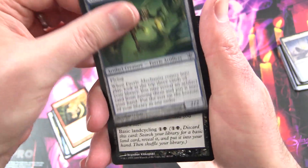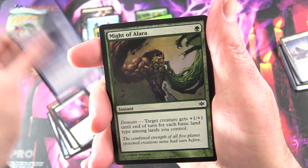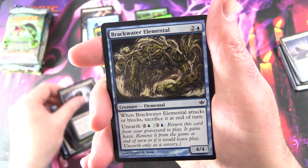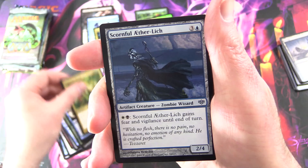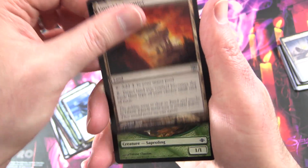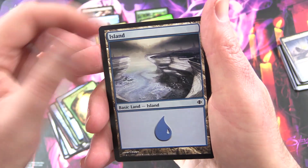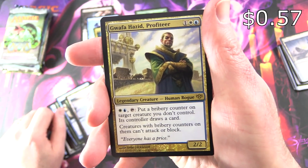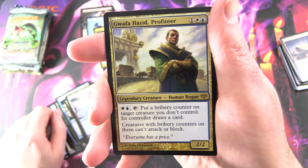Faerie Mechanist, Absorb Vis, Worldly Council, Might of Alara, Salvage Slasher, Brackwater Elemental, for Uncommons Bant Sureblade, Scornful Aether-Lich, Unstable Frontier, and a Saproling token. Island and the rare is Gwafa Hazid, Profiteer — and haven't they reprinted this in something? I think they have.